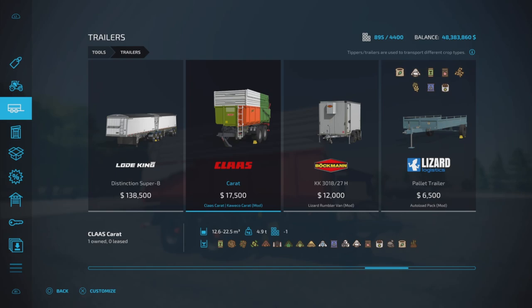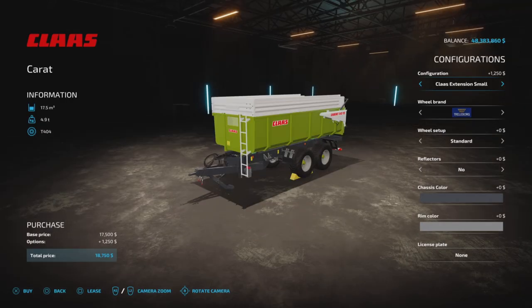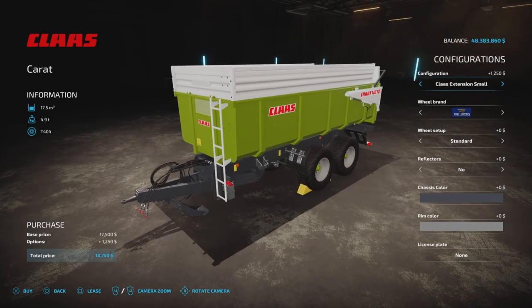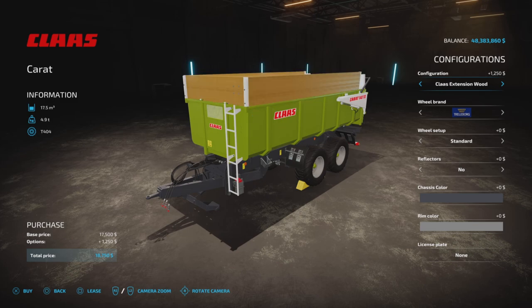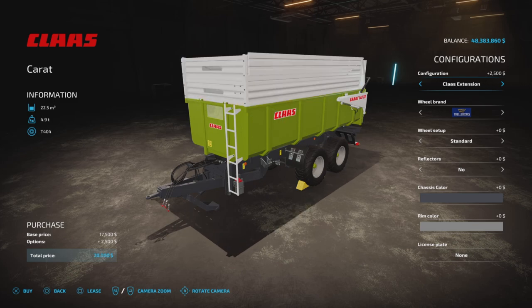What has been added? Added new configuration for fill volume and a new rim color. So let's take a look. In here we have extension small at 17.5, and if we back up we have the 12.6 so small, then we have wood.